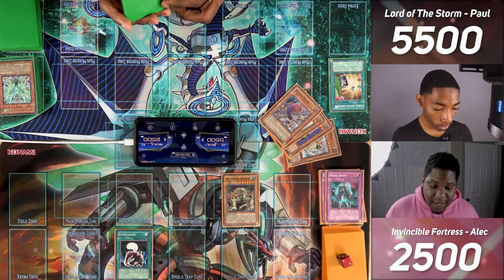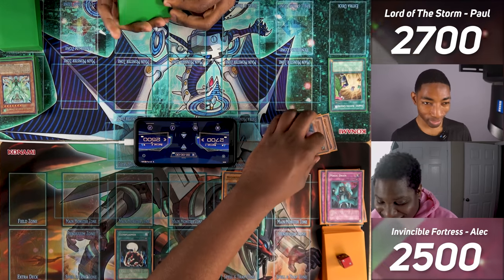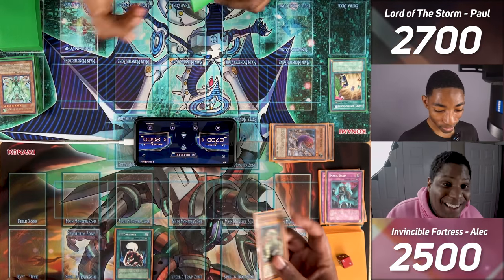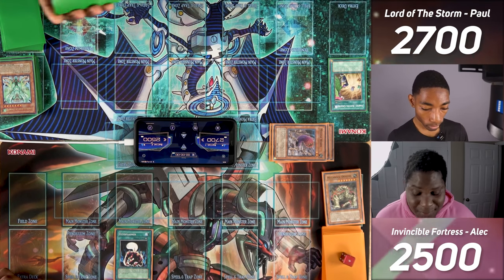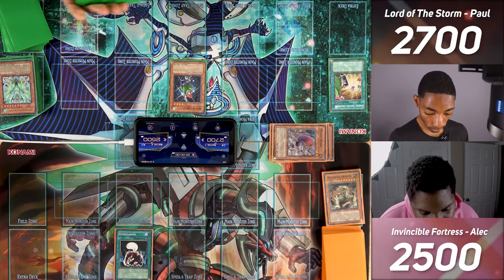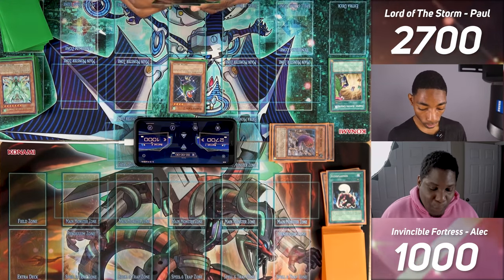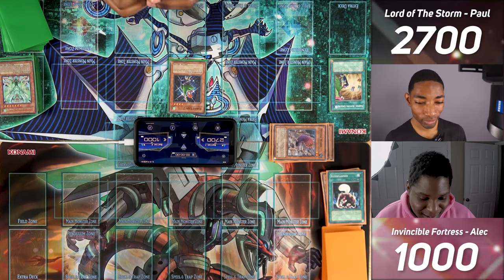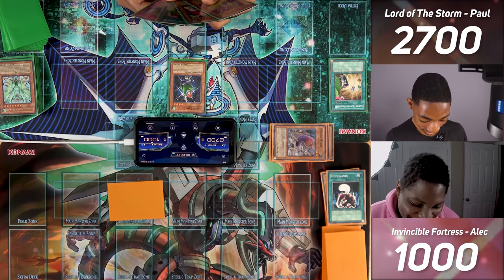I tribute Harpy Girl for Swift Birdman Joe, but opponent activates Compulse to bounce him back — though he still gets his effect, bouncing all spells and traps. I switch Harpy Lady 2 to attack, activate Hunting Ground, and attack. I hit Giant Rat, which lets opponent special summon Cryo Sphinx from their deck. Cryo Sphinx's effect: when a monster is returned to the hand, the owner must send a card from hand to grave. Main phase 2, opponent sets and passes. I activate Dust Tornado on a set card during opponent's end phase. Both players continue setting and drawing in a war of attrition.